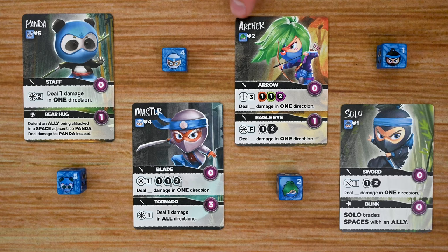Each player controls a team of four ninja: the Panda, Master, Archer, and Solo. Each ninja has their own custom health die to track current health — as they take damage they readjust that die to the new value. There are two different sets of dice included: one set has Panda and Solo on it, and the other set has Master and Archer on it.